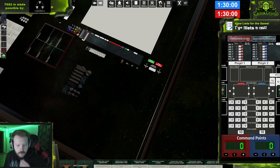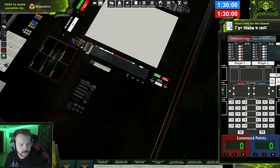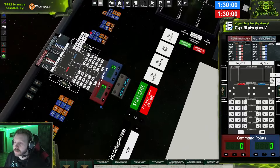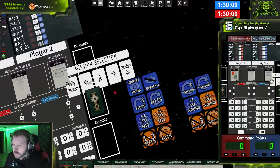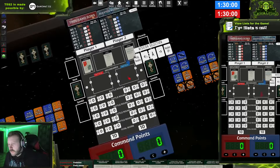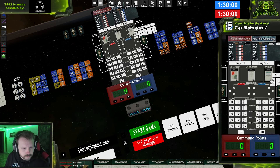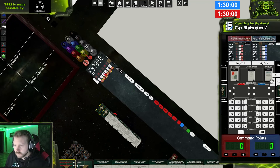Hey chat, how's it going? We're playing against Imperial Knights. We should roll a mission. This one is 'Taking Hold, Chilling Rain' — is that good? Yeah, cool. I tend to design my army to be more on the aggressive side instead of just sitting behind.